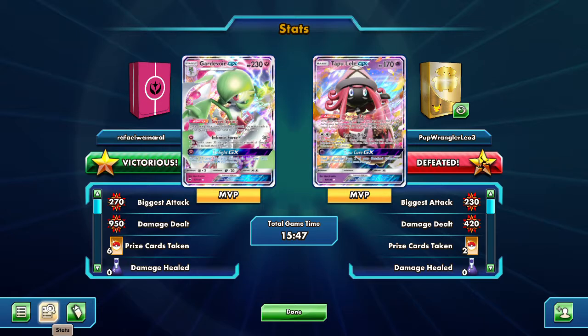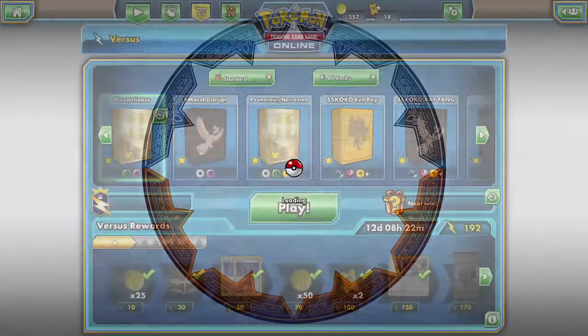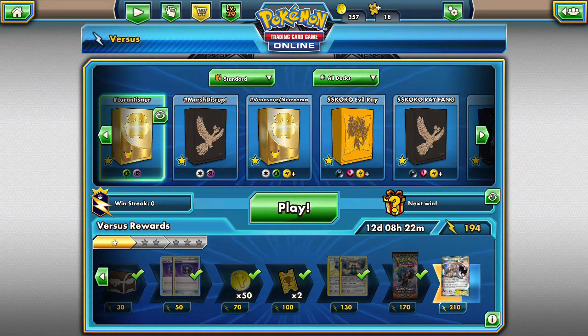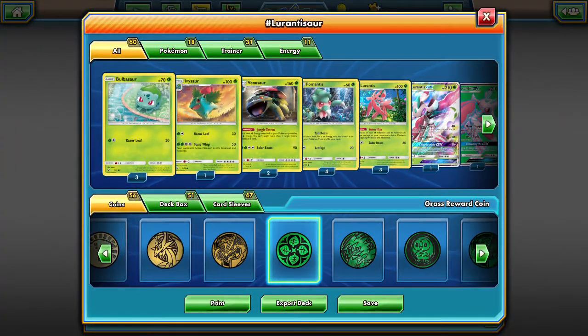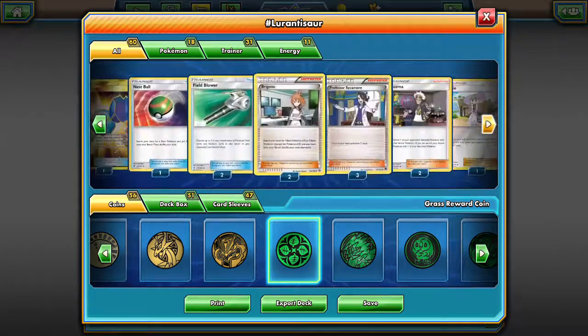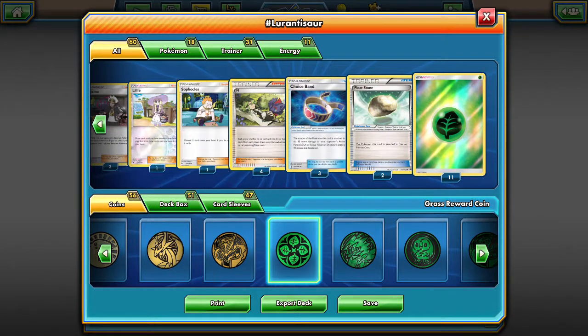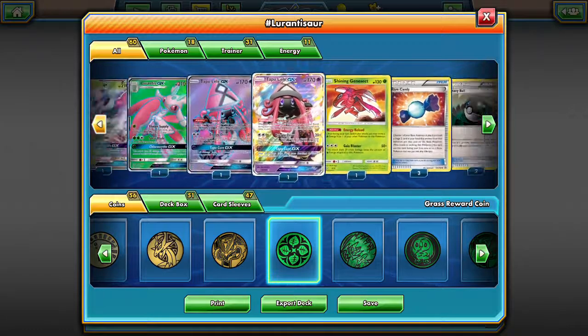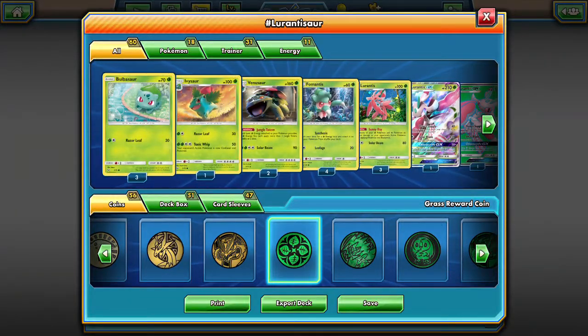I had a second Gardevoir down really low — like only 40 HP left — but just had no way of pulling it out. I still think this deck has potential but it just fell a little bit shy today against the top deck in format. I don't know what you could really change to be honest — it's just how it played out. I guess I could have held onto my Choice Bands more but I was still shy by 10 damage. This deck runs pretty smoothly and I like it a lot.